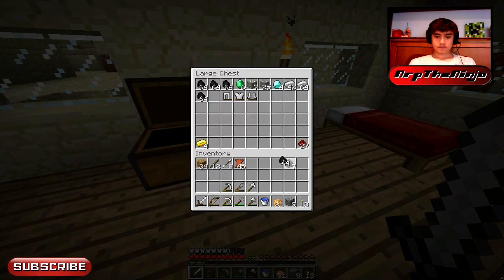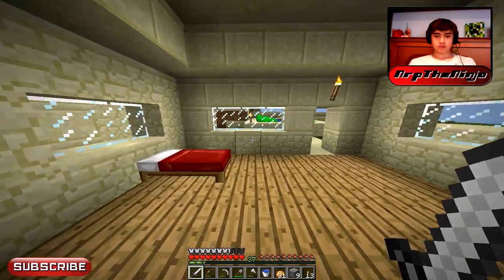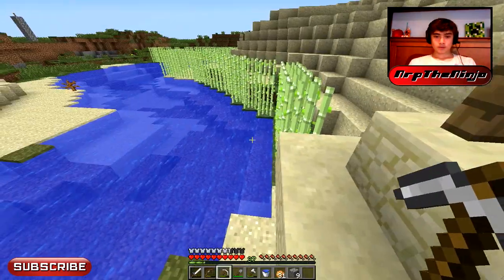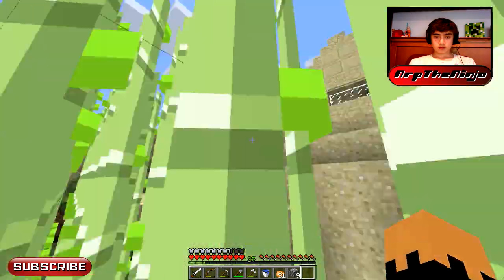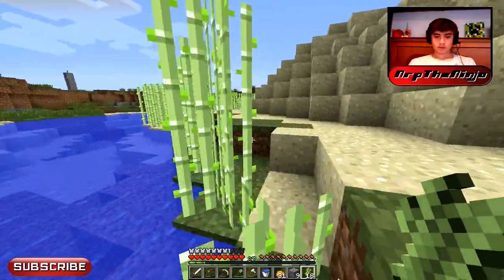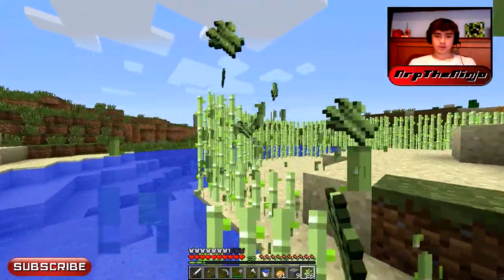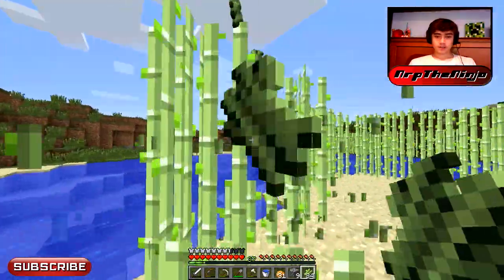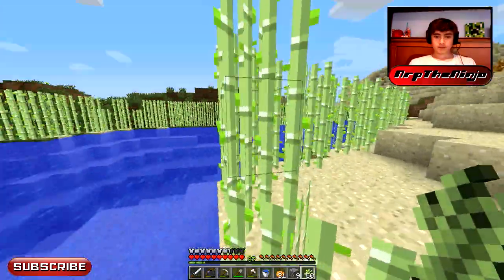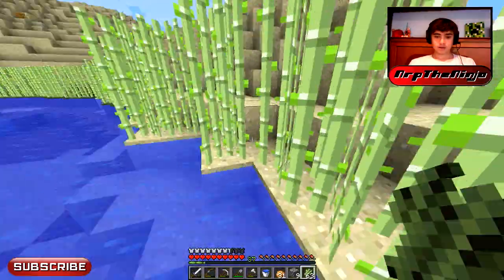I actually heard that the new coal blocks are more cost-efficient than regular coal. Like eight pieces of coal does 64 items — I believe one coal block does more than 64 items, but I don't see the point of that because you can only put 64 items in a furnace and I wouldn't want to keep going back and waiting. Actually, maybe you could do something good with that with hoppers and stuff. Yeah, some redstone guru is probably gonna come up with something with those if something's not already out.